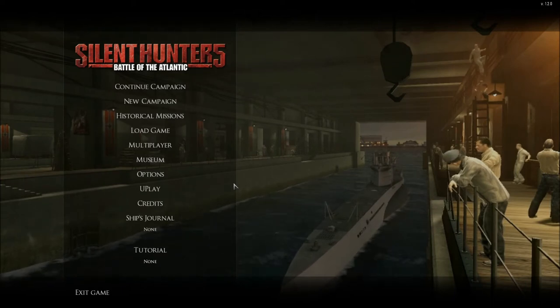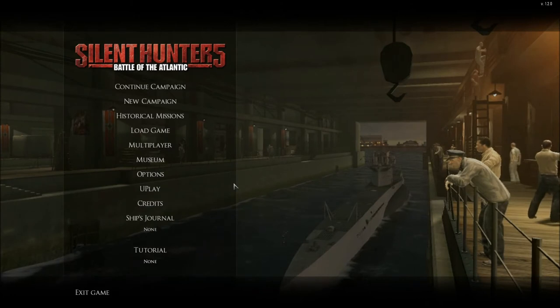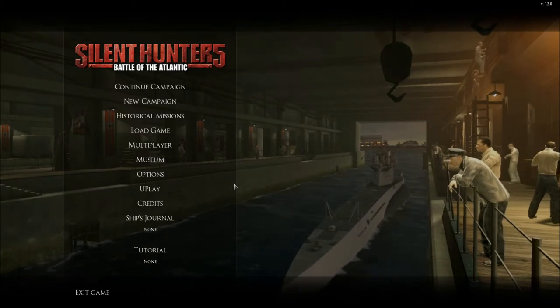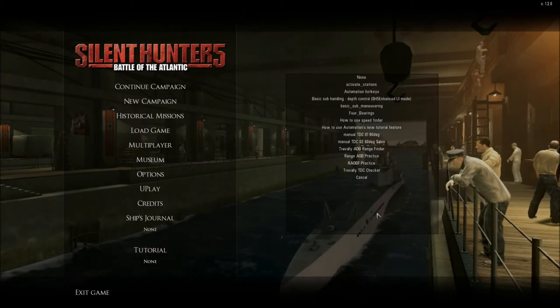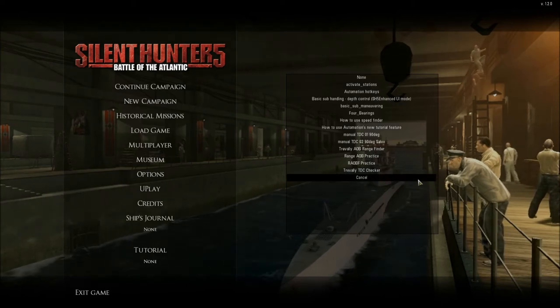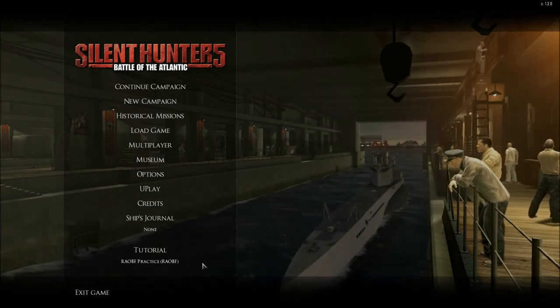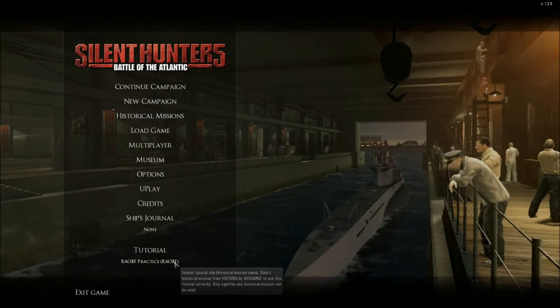I have installed all those mods, and in this tutorial I will show you how I learned to use the RFB wheel — how to take all the data to put in my TDC for hunting a ship. First I go to the tutorial, and because I have installed the Travelly tutorial mode, I choose the RFB practice mission. I click on it and you see the name of the mission I must play.